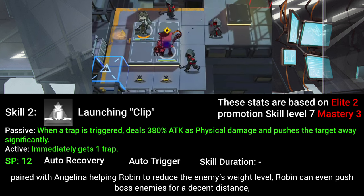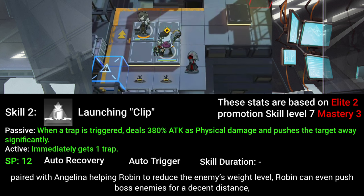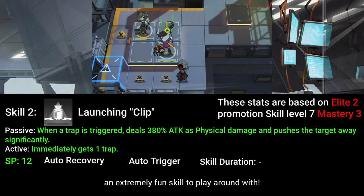Paired with Angelina helping Robin to reduce the enemy's weight level, Robin can even push boss enemies for a decent distance — an extremely fun skill to play around with.